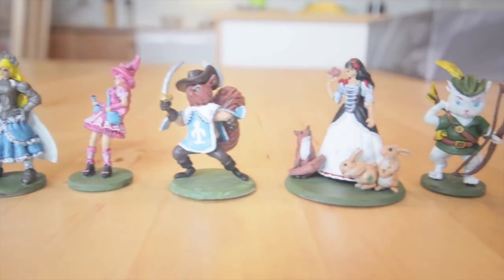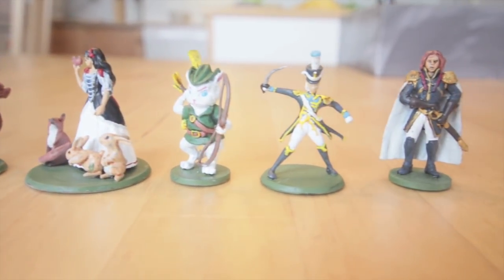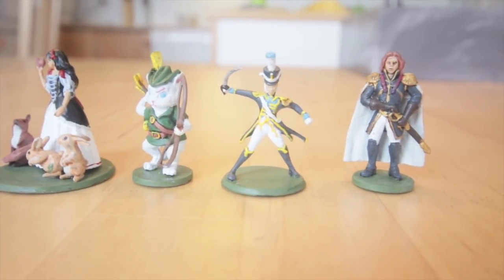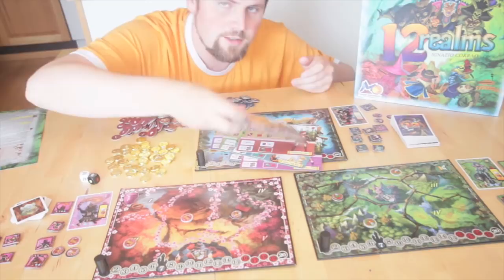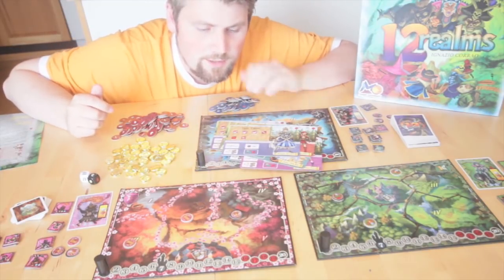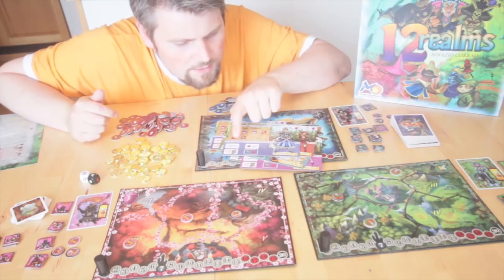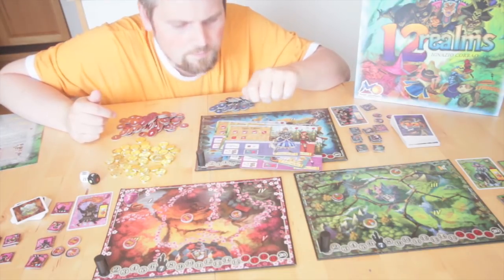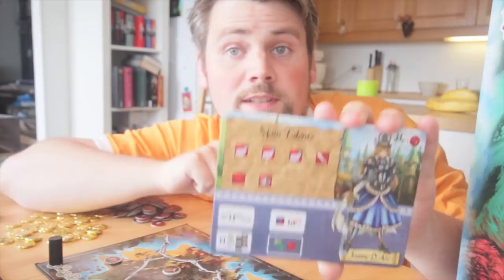Each player gets to choose their own fairy tale hero — it could be D'Artagnan or Siegfried, Robin Hood, the Nutcracker, Sugar Plum Fairy, Snow White, Red Riding Hood, and Joan of Arc. The player sheets have some kind of symbology there. I don't know what they do, but couldn't be that hard, could it? Let's find out.